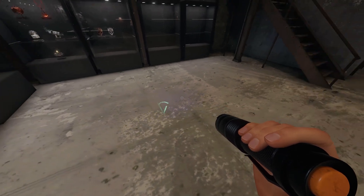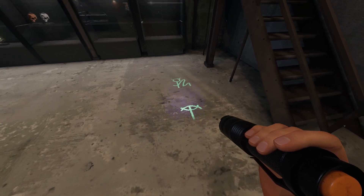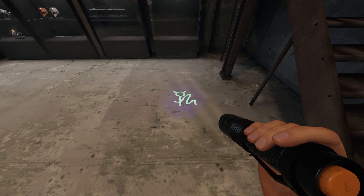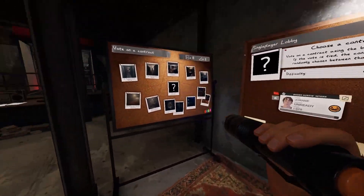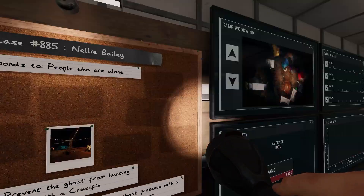We'll be moving on to this one. If you look around, we've got this funky symbol — a little devil with a whip. And this one we can find on Camp Woodwind, over here in this little corner. Nellie Bailey. Anyways, continuing — Camp Woodwind.